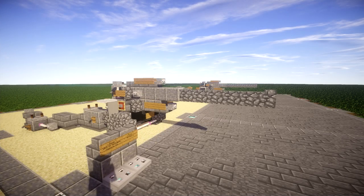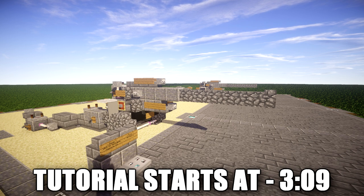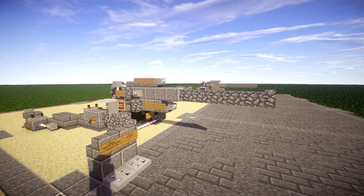The German army wanted a new 10.5 centimeter gun as well as a 15 centimeter howitzer which were to share the same carriage. Guns are heavier than howitzers due to their longer barrel. This led to the 15 centimeter sFH-18, as both weapons had a similar weight and could be carried by a similar carriage.